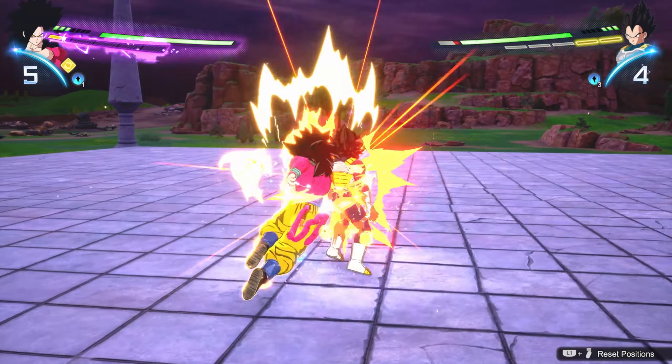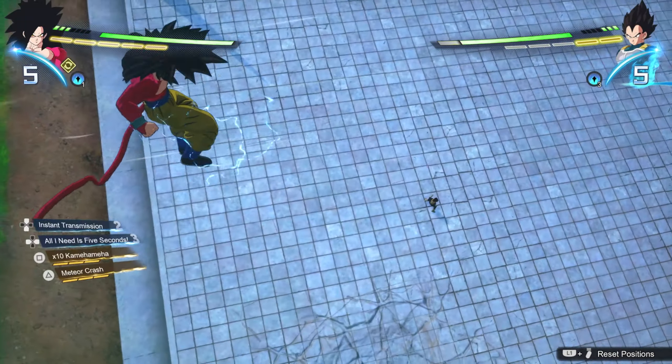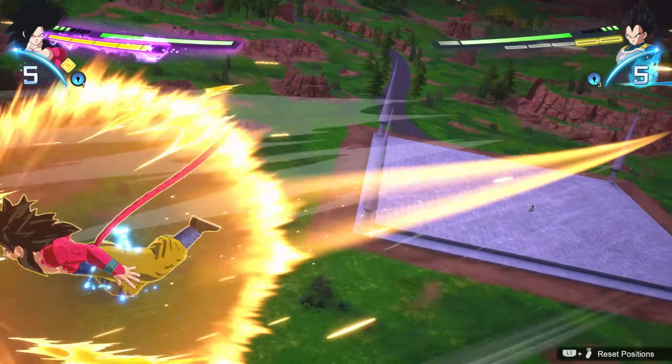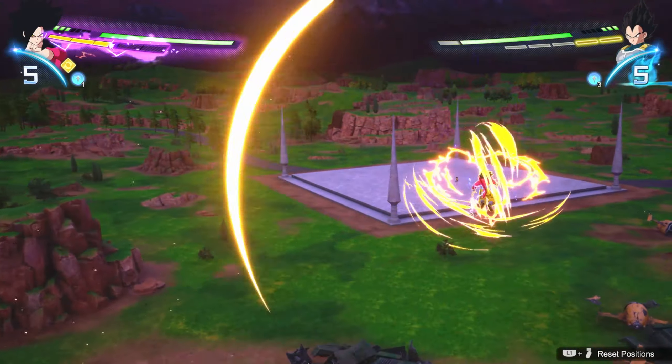I'm moving the stick left, right, up, or down — whichever direction you really want to go. Obviously you want to use this to mix up your opponent. You don't want to just be regularly throwing out the regular dragon rush or the double dragon rush. This just adds a little bit of extra movement to try to mix up your opponent.